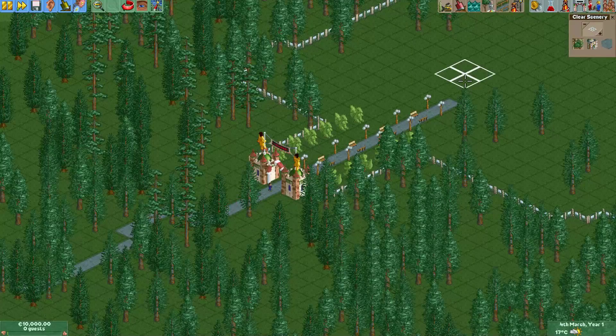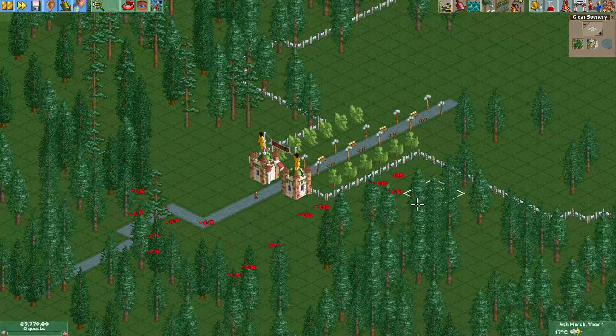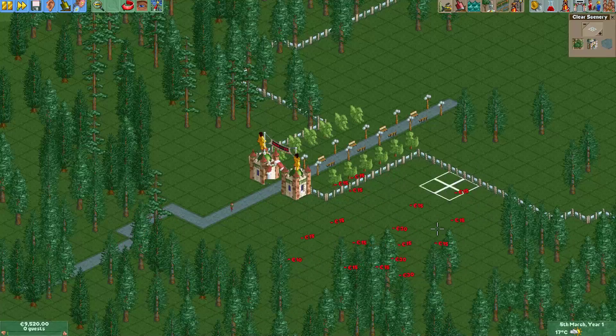Here we have First Frontiers and I will now enable sandbox mode so I can delete some of these trees just so you can see better what I'm doing.